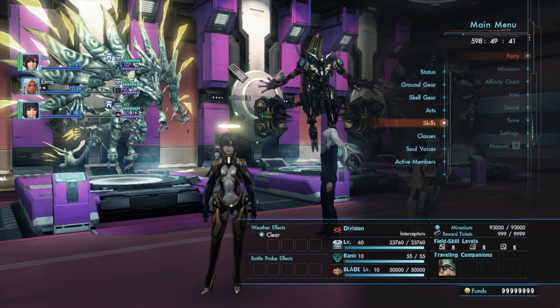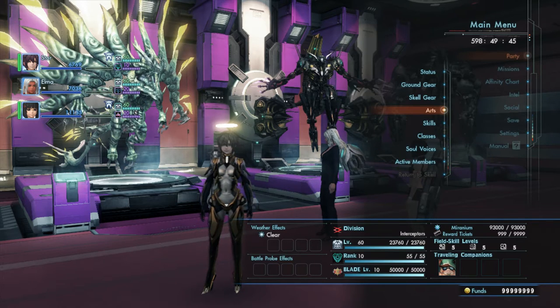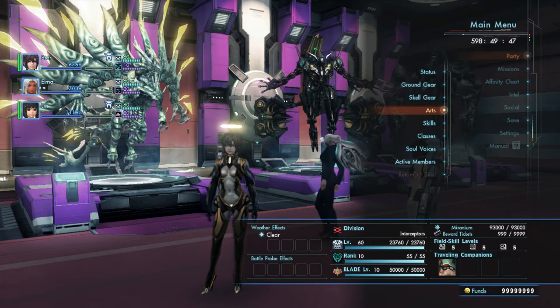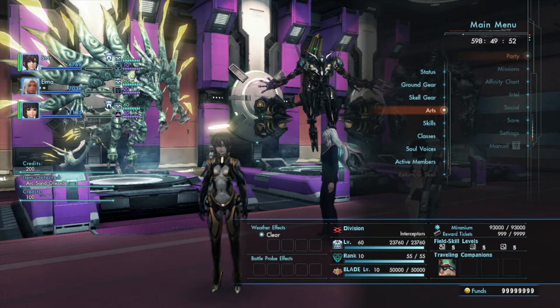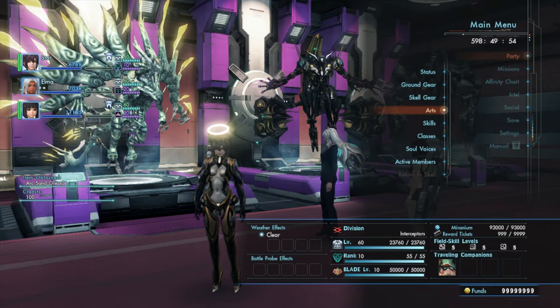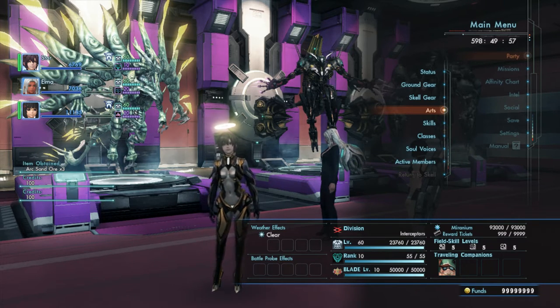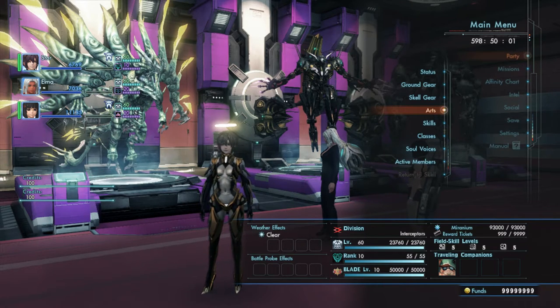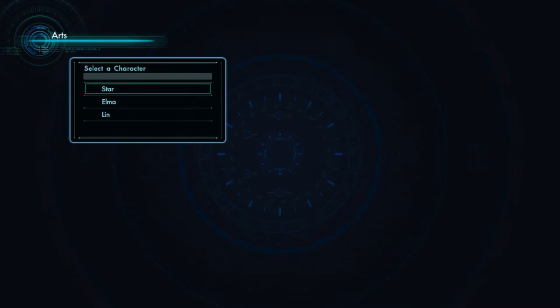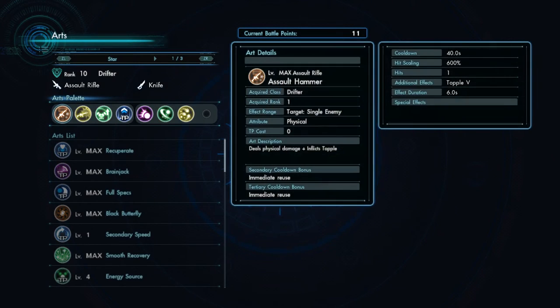One thing about experience points and battle points I should mention is squad mates. If they're with you, they gain experience. But your battle points are tied directly to you. Say you find a new squad mate and they'll be at like level 10, but they'll have as many battle points as you've accumulated throughout the game. You can spend your battle points on both arts or skills, but early in the game, skills definitely do not give as much of a benefit.